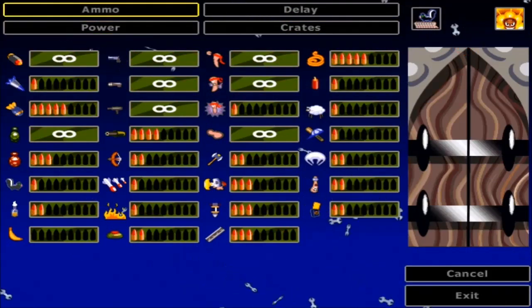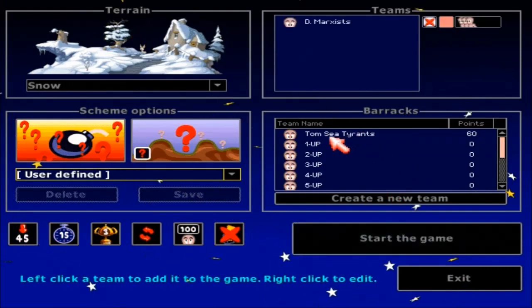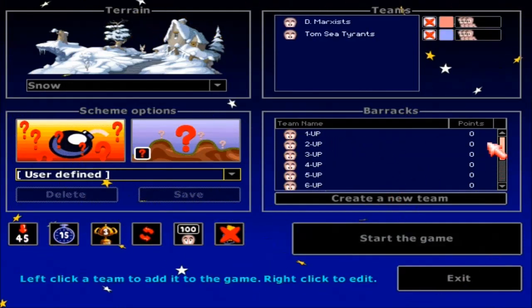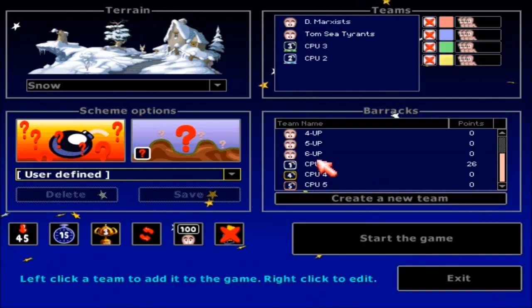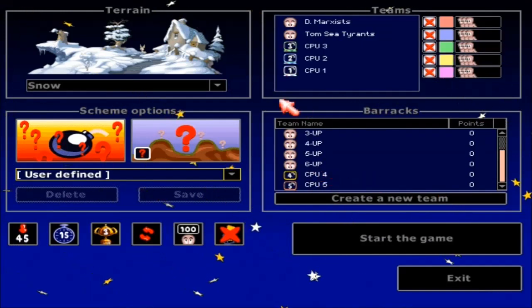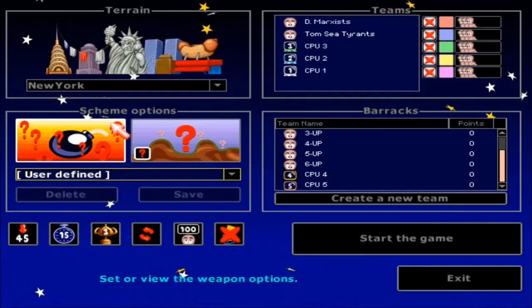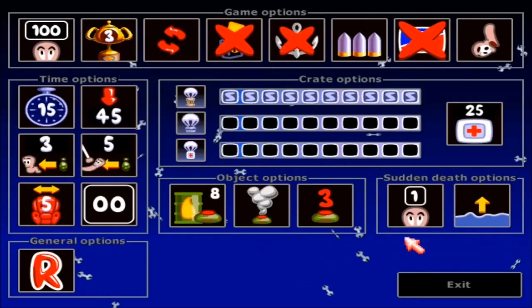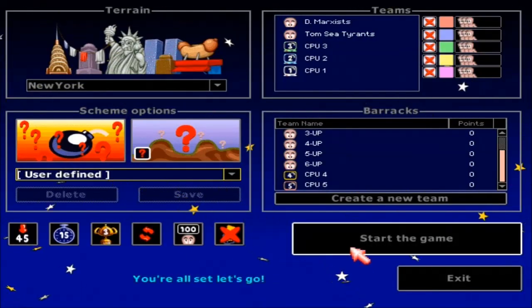Guys, welcome to episode three where we look at the menu screen. We should be good. We'll just do same teams. Do you want to do harder ones? I think those guys were a good enough challenge. Yeah, we're gonna do New York because that looks like a fun one. And I think this is all good — here we go, I'm excited.